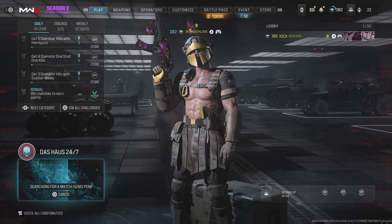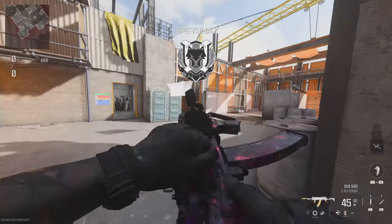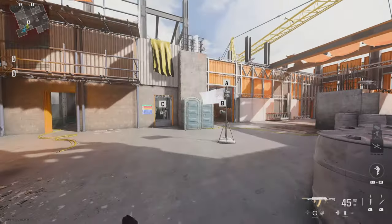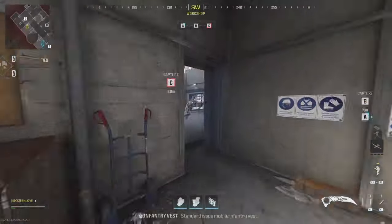You want to just go ahead and start Dolls Halls 24/7. The class I'm using: my primary weapon is just any gun, it doesn't matter, and then the secondary is going to be a knife. You want to have a throwing knife as your lethal, and then just pretty much get all those challenges out the way.